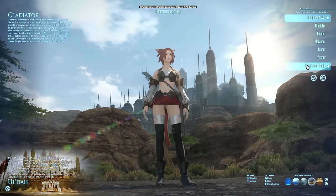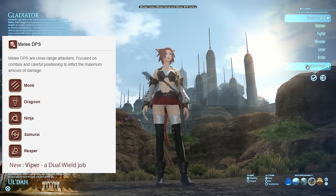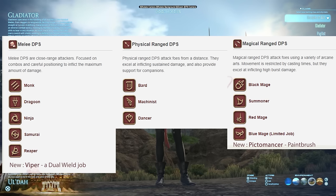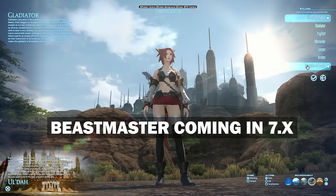For melee DPS you'd choose between Monk, Dragoon, Ninja, Samurai, Reaper, or the newly added Viper — a dual-wield job added with Dawntrail. For ranged physical DPS: Machinist, Dancer, or Bard. For magical ranged DPS: Black Mage, Summoner, Red Mage, or the newly added Pictomancer — a mage with a paintbrush as a weapon. The Blue Mage is a unique specimen; it's not really viable for endgame content, its level caps out lower, and it's a fun side thing for soloing. You wouldn't plan on maining it. With Dawntrail they're also adding a second limited job, the Beast Master, which will work the same way.